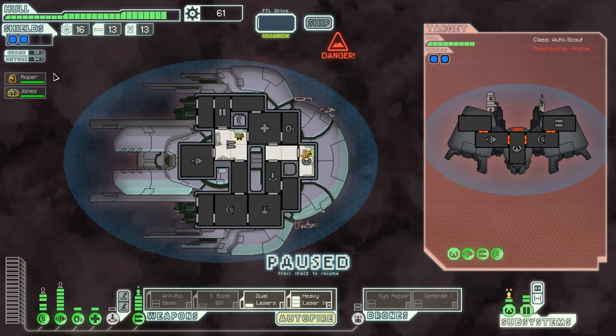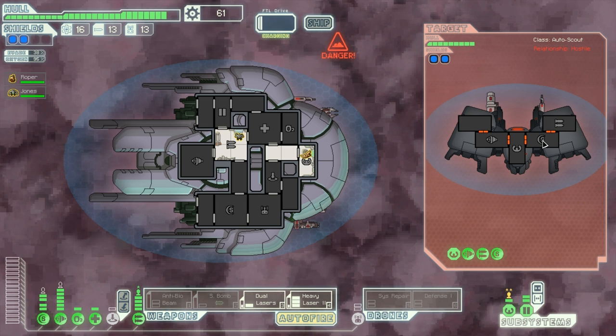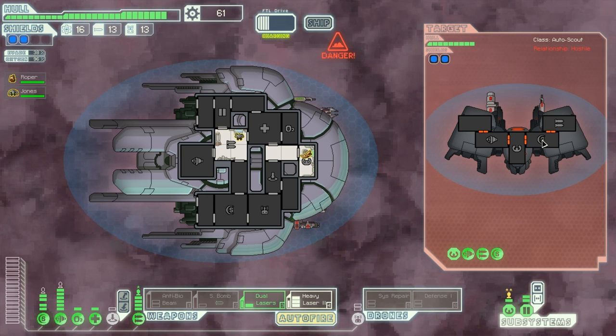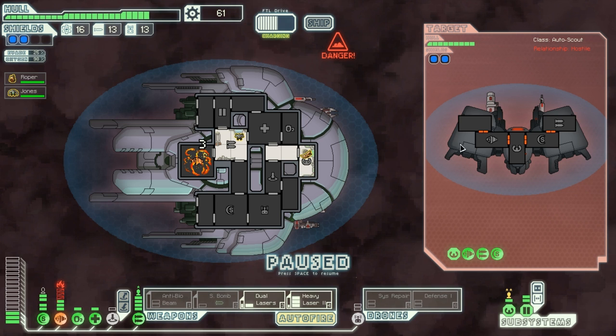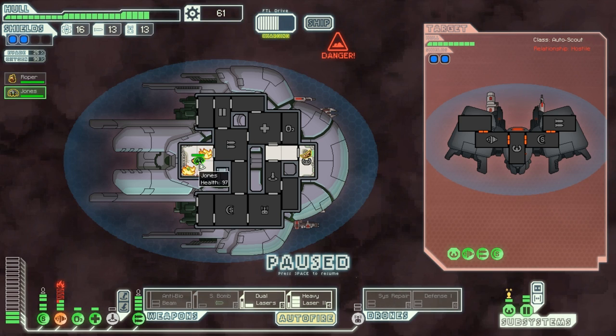Not good at all. Luckily the evade is 38 just with good engines and a good pilot, but that's 10% less anyway. Damn. Two times the same result — come on random number generator, don't be cruel. Two misses really? Oh man, of course — and there's fire in the freaking room, I can't even vent properly.